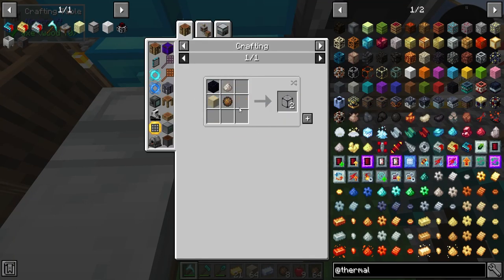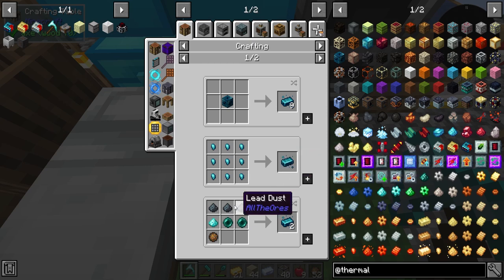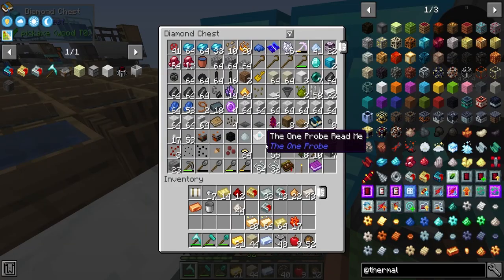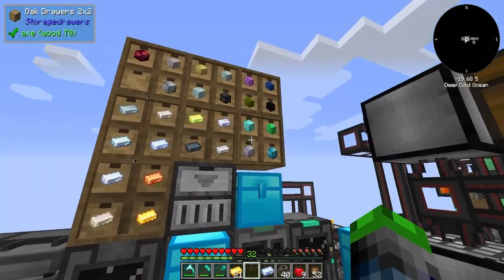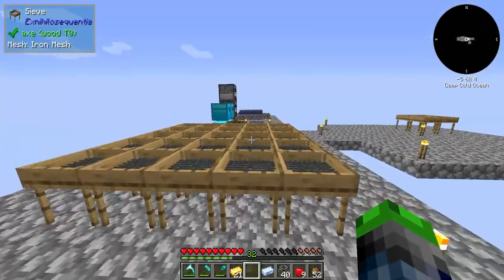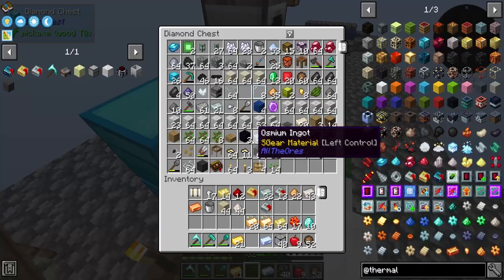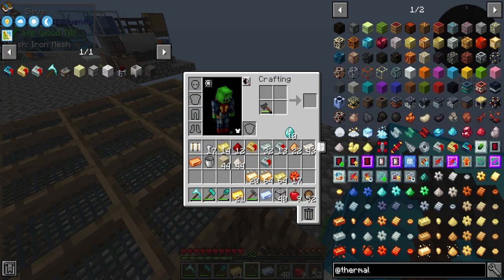We got the sand - let's make the stuff. And then the enderium requires enderpearls and diamond dust. We gotta do the diamond dust. We do have quite a few diamonds and I believe we have the tools to turn it into dust. There should be like a hammer that should allow us to do that. We have the engineer's hammer and then the ore crushing hammer - I don't know if the ore crushing hammer will do it. Nope. Maybe the engineer's hammer? Nope.